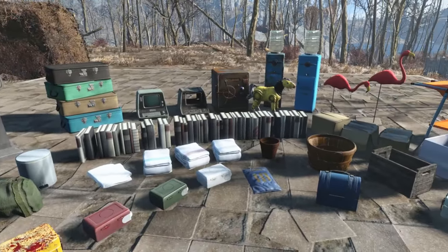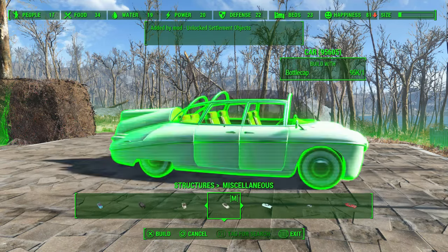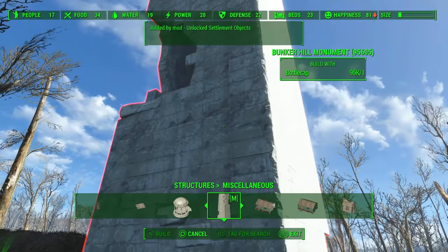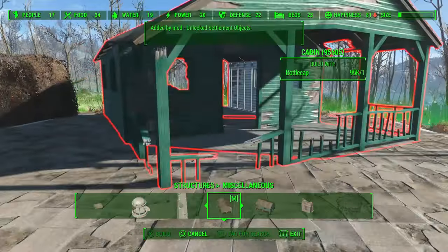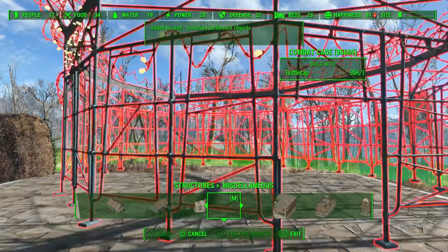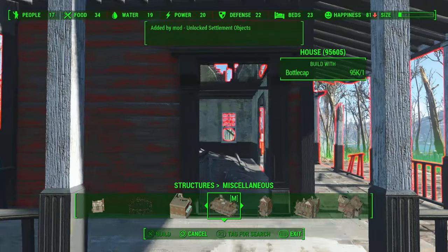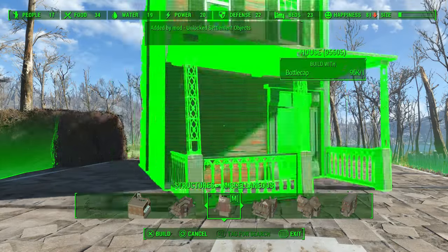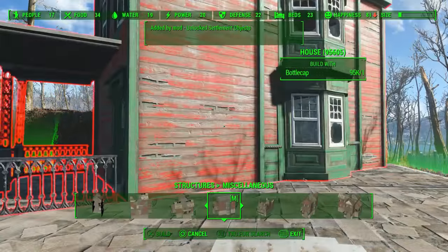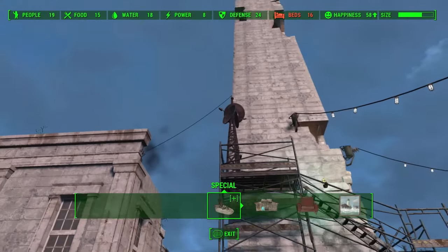Everything you would ever need for a workshop — all kinds of miscellaneous clutter for the home, pretty much every vehicle in the game, even pre-war models. There are even some buildings, such as pre-war houses and monuments. However, as of the making of this video, you cannot build furniture inside most of these buildings, but I believe the mod author is trying to get that fixed. Being able to build these items also means you can scrap existing items already in the settlement. For instance, you can build a couple of the green cabins like at Sunshine Tidings Co-op, and so you can now also scrap some of those cabins that were already there.